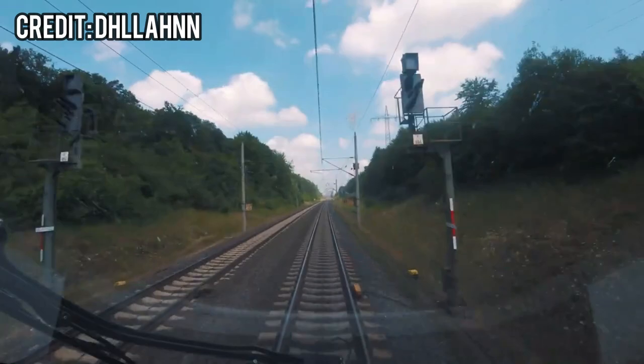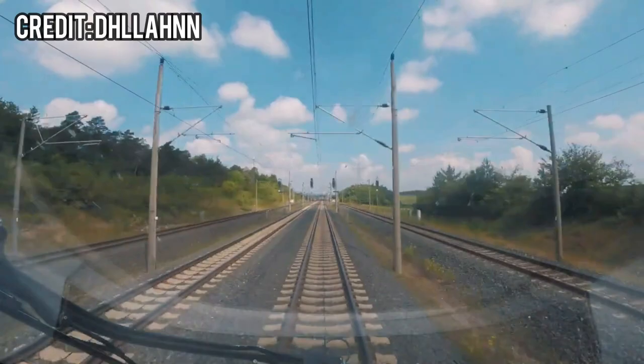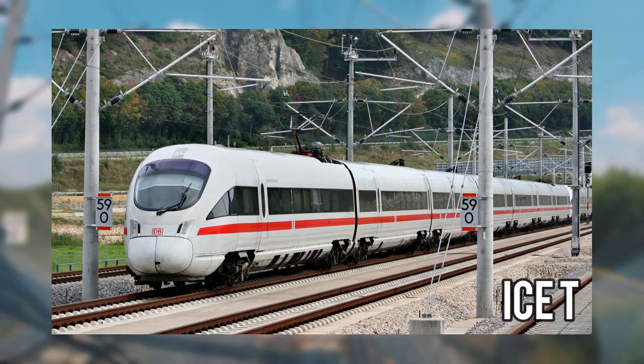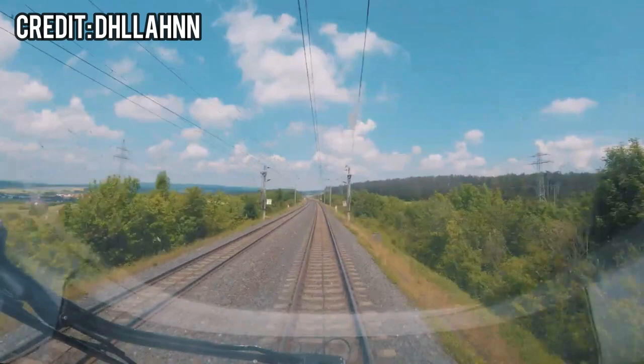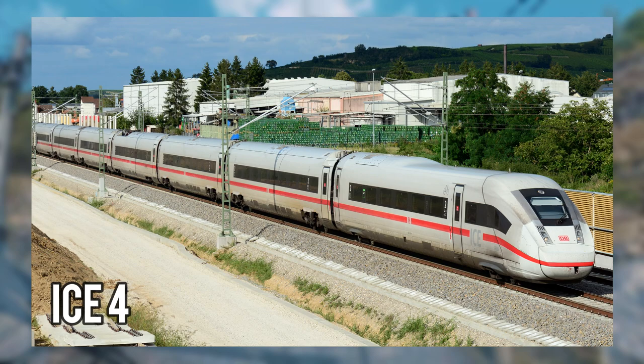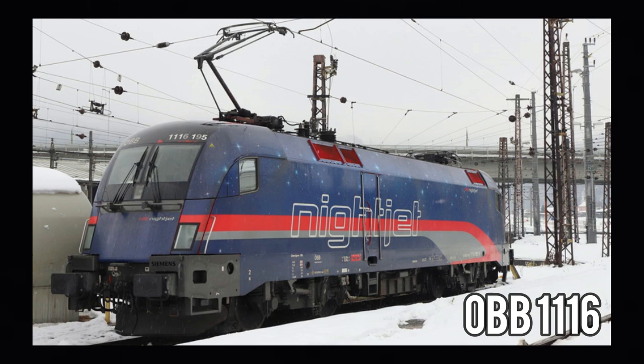A very common sight on this route is the ICE-T, used on lots of different services and layerable onto various other routes such as Riese-Dresden, Köln-Aachen, and Munich-Augsburg. Then there is the ICE-4, still a common sight on the route. There is also the ICE-2, less common but still seen from time to time. Last but not least, there is the ÖBB 1116 Taurus — these locos alongside sleeper coaches will be performing Nightjet services along the route. Nightjet runs two of its services along Kassel-Würzburg, meaning we would get four services for it.